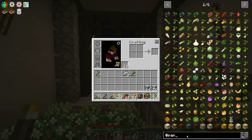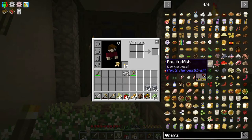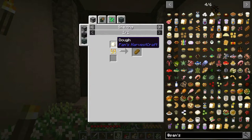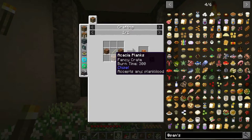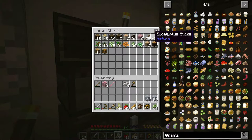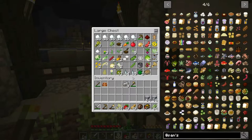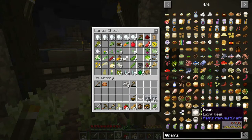So we have what we need to make our sandwiches. Let's take a look at what it's going to take. Looking at Pam's, we need our sandwiches - let's find our jelly sandwiches. We need to make some bread; for bread we need dough; for dough we need a water bucket or fresh water, wheat flour or some type of flour, and a mixing bowl. The mixing bowl is really simple - we need some planks and a stick. Let's grab a stick and some planks, combine them, and we get our mixing bowl.